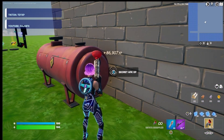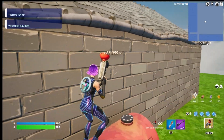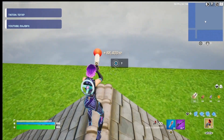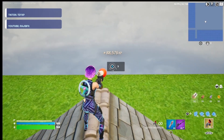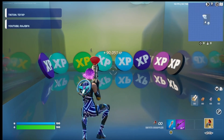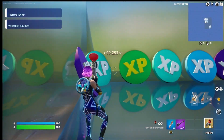There should be one more AFK XP button to interact with. Now that we've got all of those, jump up to the top of the roof, come to this back corner, and there's another secret button to interact with — go ahead and press it.